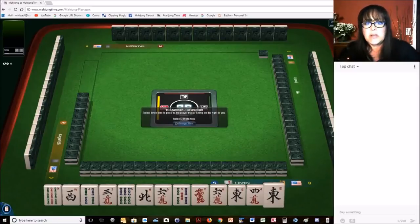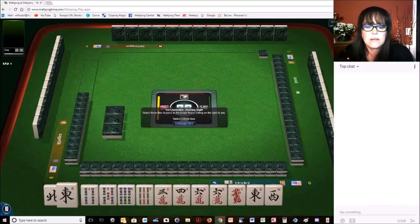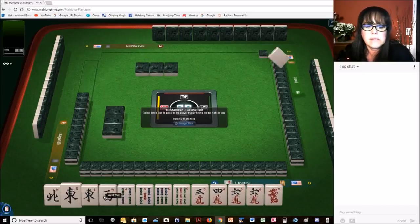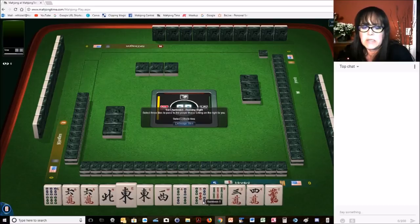We just launched into a Mahjong Time game, and I am going to test a theory on wins. We've got a nice collection of wins, so I'm going to hold all the wins. We have east and west, so I'm going to hold these sixes too — east and west with sixes. We'll see if anything here comes to fruition.